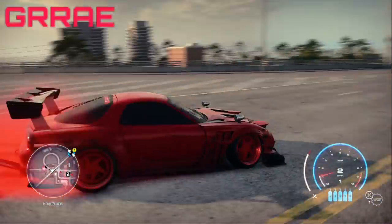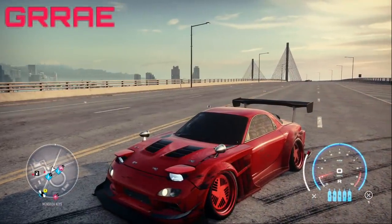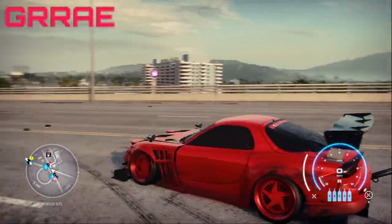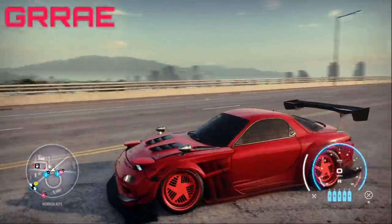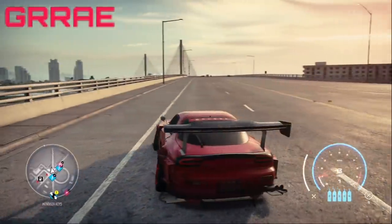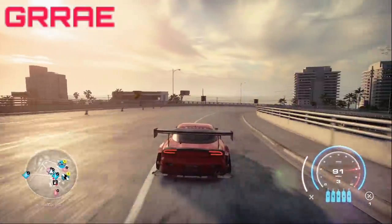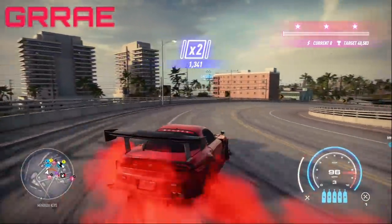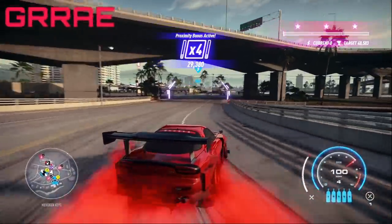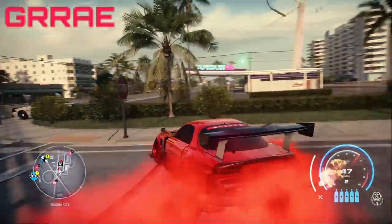If you're wondering what car I'm using right now, I'm using the Mazda RX-7. In a couple of hours you're going to get a notification for another video — I'm going to be making a build video on this car so you can have an insane drift car to use for this money exploit. This is the best car in the game to use for drifting, and you're going to want to see my tuning on it. Make sure you have that bell notification turned on so you get notified when that video drops.